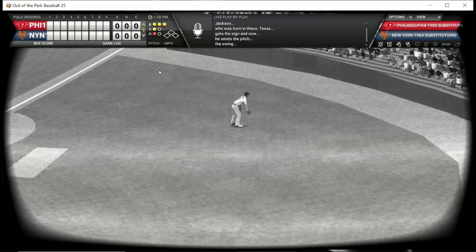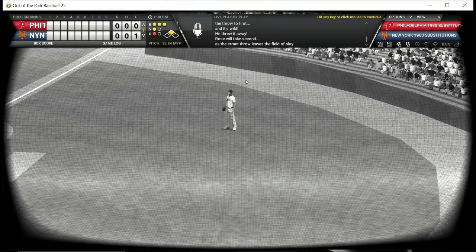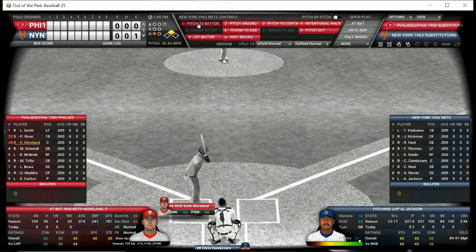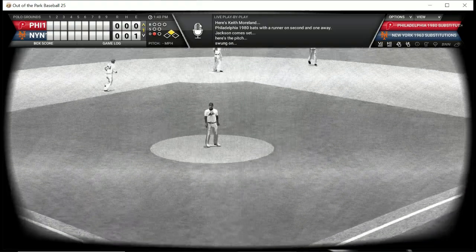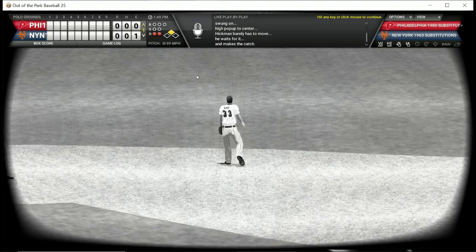Pete Rose is going to reach on an error. When I'm playing cards and dice at the table I control both teams anyway. Keith Moreland is the batter — we'll swing away with a runner at second and one out — and Keith Moreland flies out to center field.